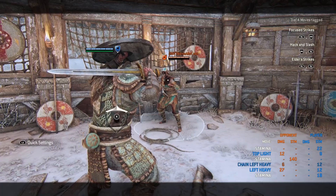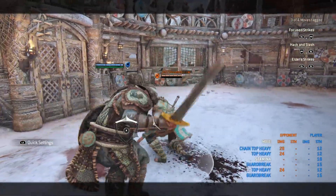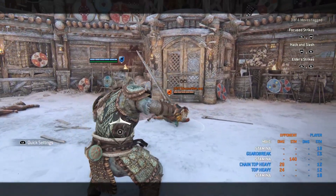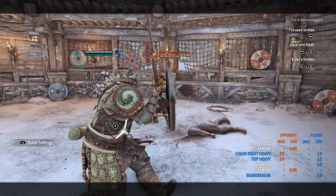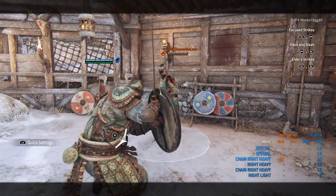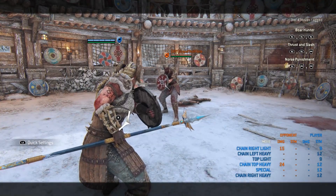While not next to a wall, you can only do a top light and the follow-up heavy. If your guard is on top when you guard break, only do the top heavy — the side heavy is too slow. While not next to a wall, with guard on top, you can do the double top heavy or top heavy and side heavy. All finisher heavies deal 29 damage. Be sure to use the headbutt — it deals stamina damage too. On the full block, if they hit your shield you can follow it up with a guaranteed light dealing 15 damage.